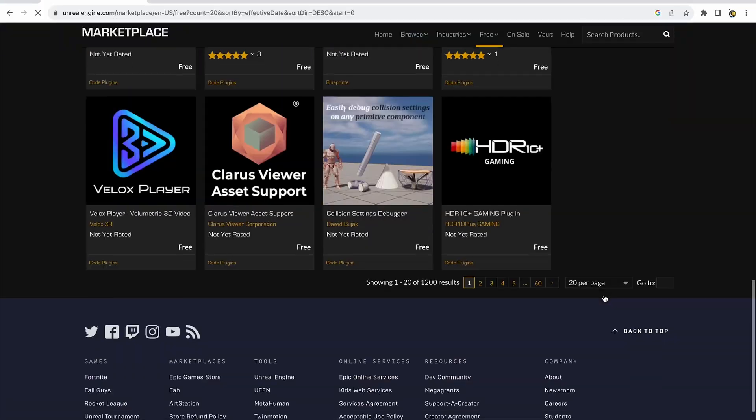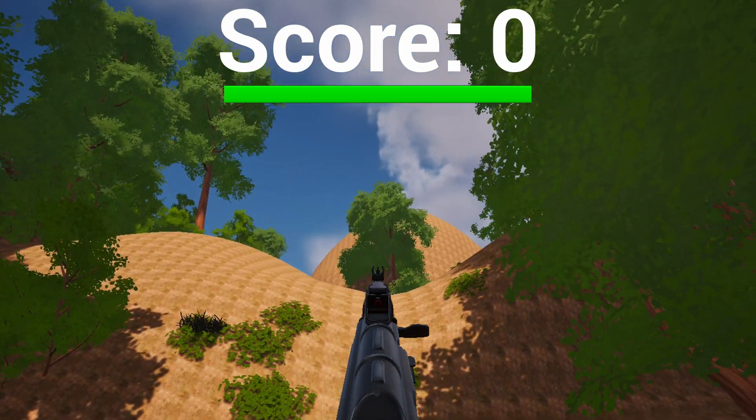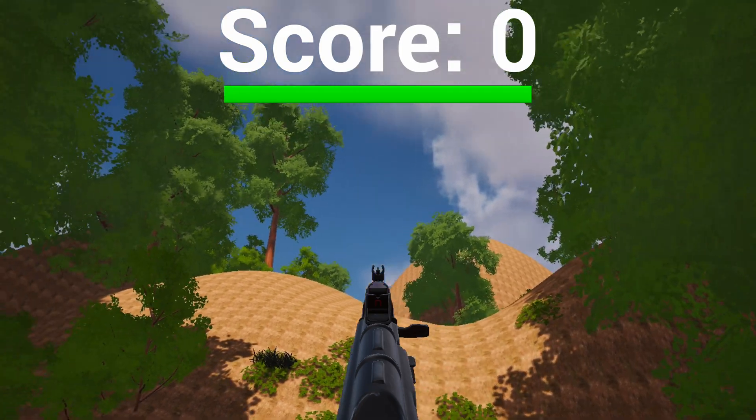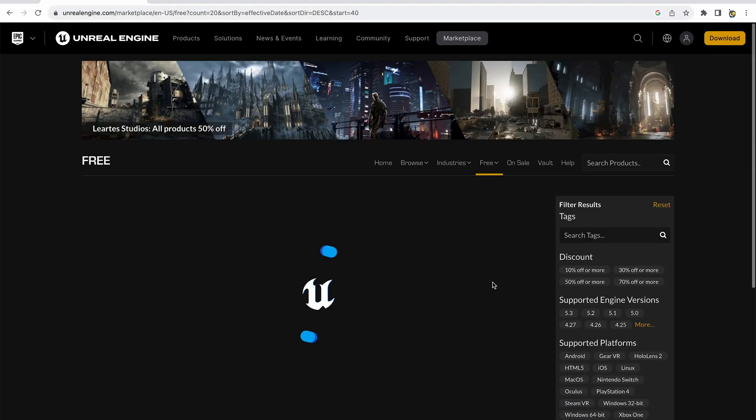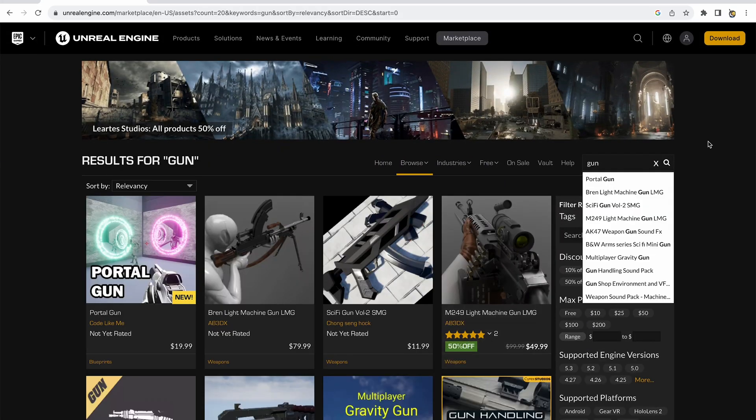On a lighter note, the Unreal Marketplace was really fun to use. That's where I got all of the assets for this game, and it was really nice. It didn't have as much as the Unity Asset Store, but it still had a great selection of high-quality assets.